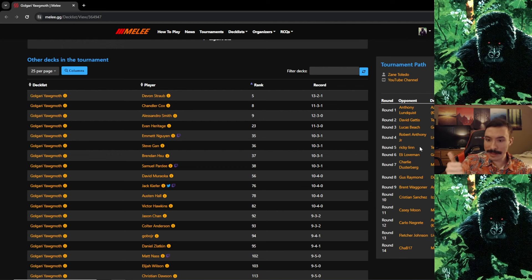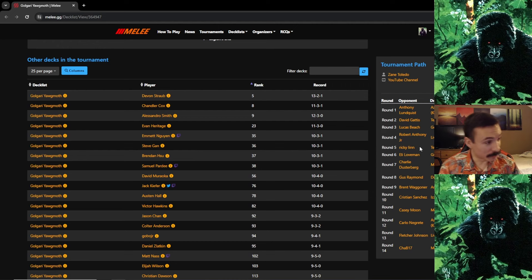Round 6 I played against my teammate Eli, also on Yawgmoth. I'm going to be honest — both my hands were absolutely disgusting. Game one: turn two Grist into turn three Yawgmoth with Cauldron, I took out his Grist. Game two he mulled to six, I had another insane hand with fast Yawgmoth and fast Grist. It doesn't feel good to beat your teammates at big events but unfortunately I had to take them out. Kept going.